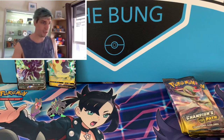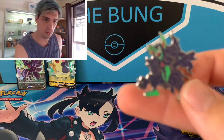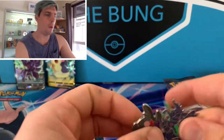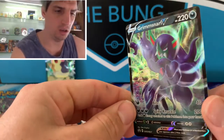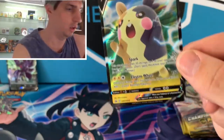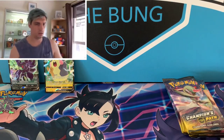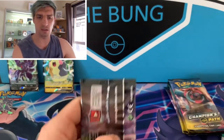Alright trainers, we're back. I've got these two beautiful pins — this is the Grimmsnarl, and we've got a lovely Morpeko. We've also got the promo cards here: Grimmsnarl V and, of course, the Morpeko V — or the 'Falsified Pikachu' as I'd like to call it. Eight packs, so let's go straight into them.